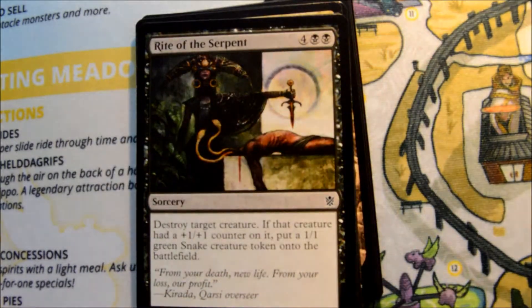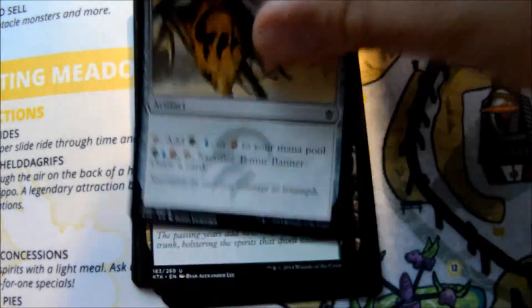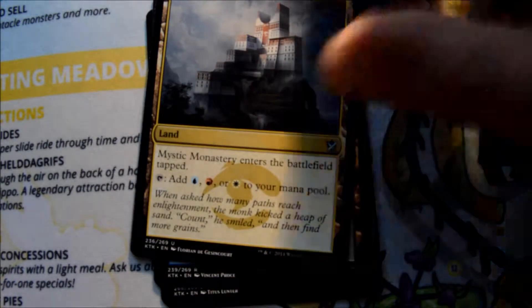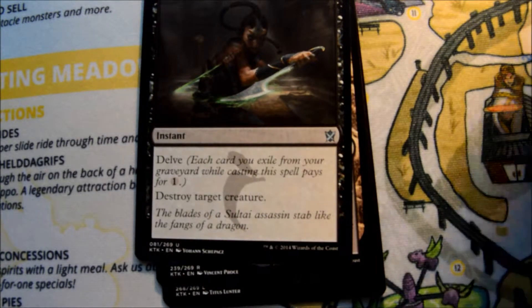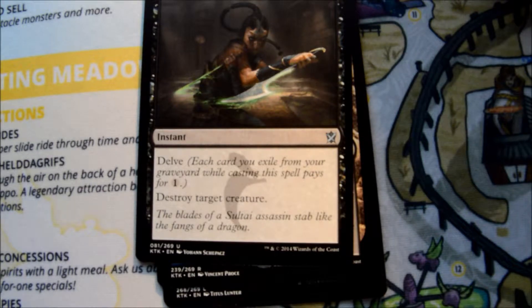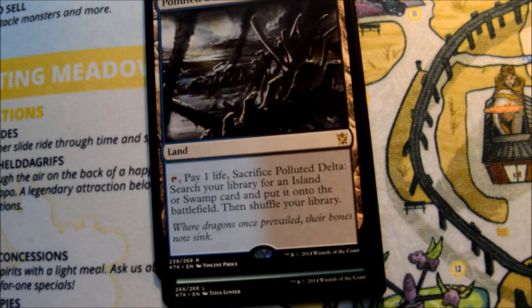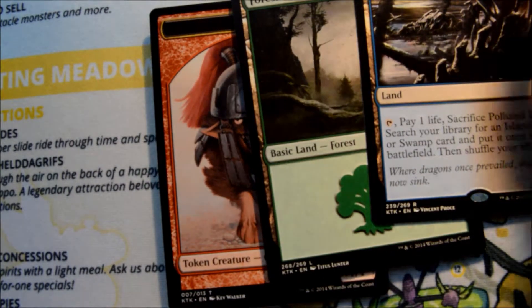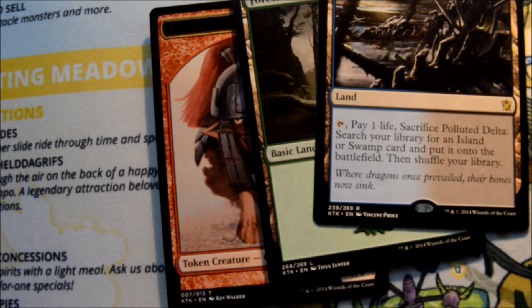I have one more pack of Khans of Tarkir that I'm going to open. I know Khans is the most exciting set — there are a couple cool cards in there. First uncommon, Jeskai Invocation, Mystic Monastery, Murderous Cut — very good uncommon. And before we get to our rare, please remember to like and subscribe. We're trying to grow the channel — feel free to leave in the comments things you'd like to see. And our rare is Polluted Delta! Three Fetchlands — that's kind of awesome. Thanks for watching the video as always. Please remember to like and subscribe and have a great day.